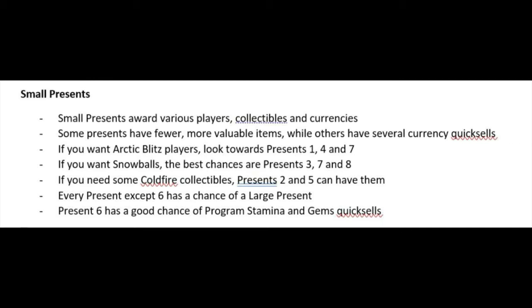If you want Arctic Bliss players, look towards presents one, four, and seven. If you want more snowballs, the best chances are in presents three, seven, and eight. Remember that. Also, if you need Cold Fire collectibles, look towards presents two and five — those are the ones that can have them.